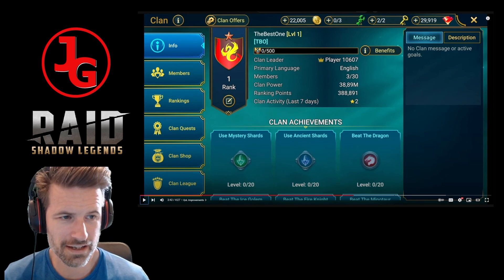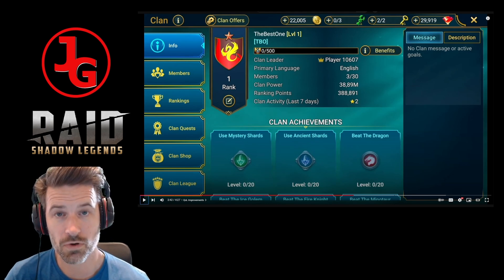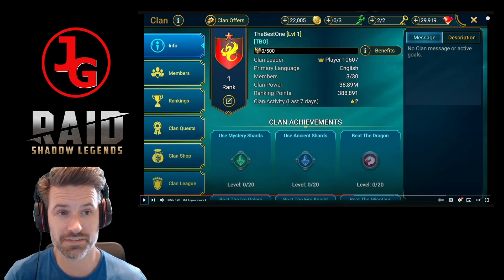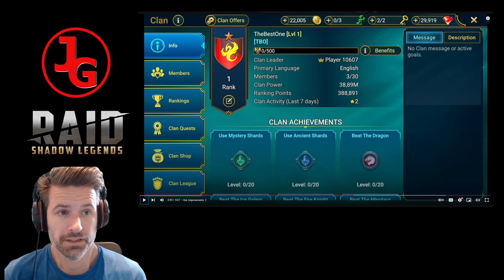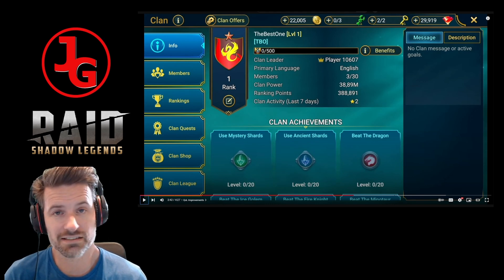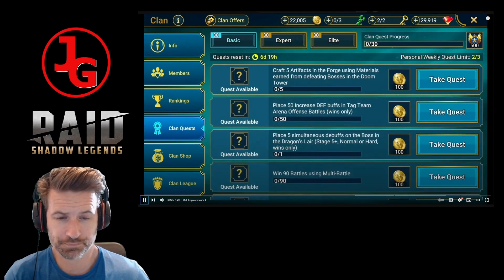It would actually be nice if you can actually preview what's going to be up for grabs. I'm hoping that's what they mean - it'd be nice to actually be able to click on that and think, 'Oh, I can get a book, or a Primal Shard, or an Immortal Soul Stone' - great, then I'll go for it! You can just sort of skip the ones that aren't worth your time.